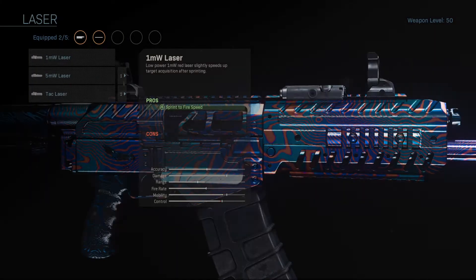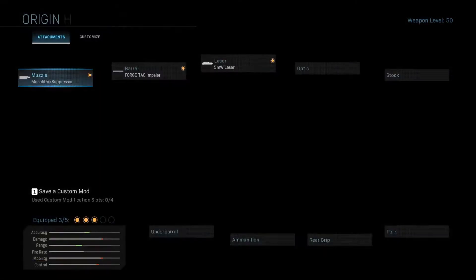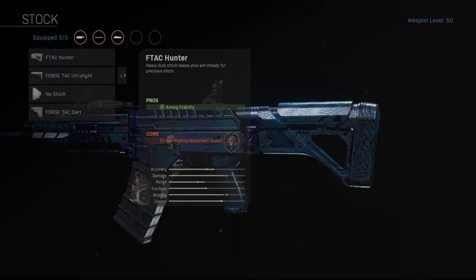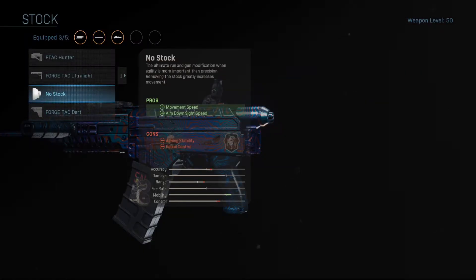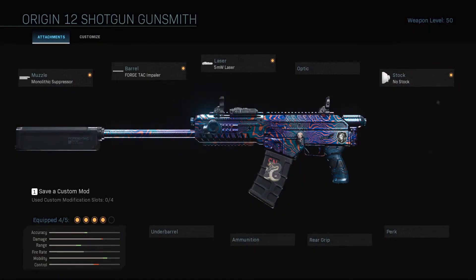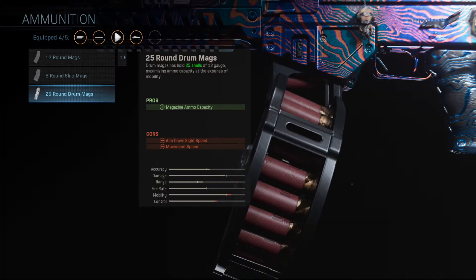Then we're going to select the laser — we're going to go with the 5 Milliwatt Laser, which is going to increase our hip-fire accuracy and our sprint-to-fire speed. Then we're going to hop over to stock and we're going to select No Stock, which is going to increase our movement speed and our aim down sight speed, making this gun as fast as we possibly can. And then dropping down to ammunition, we're going to select the 25 Round Drum so we don't have to reload so often.